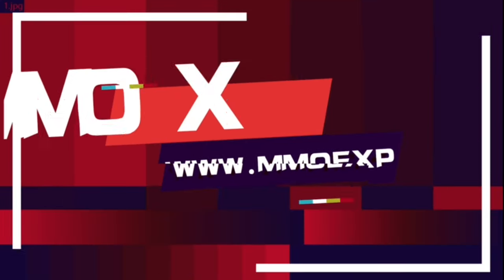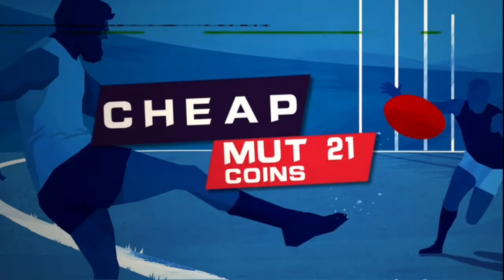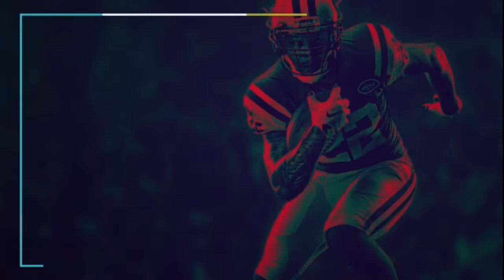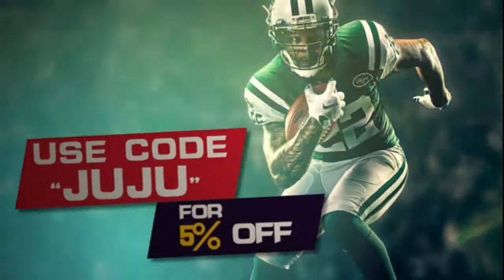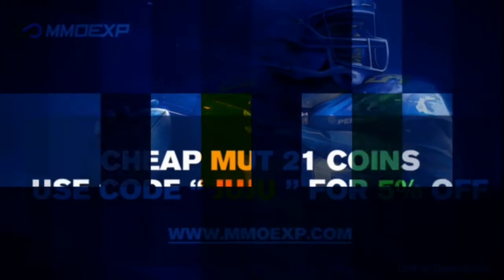Is your MUT team looking sorry? Don't trip, I got you covered. Go to my sponsor MMO.exp for the cheapest, fastest, and most reliable coins out there, and don't forget to use code JUJU to get an extra five percent off at checkout. Link will be in the description.